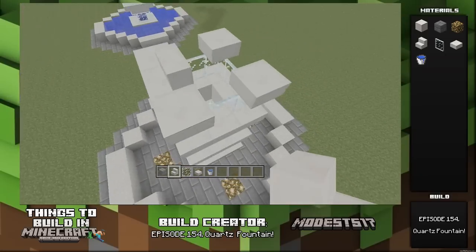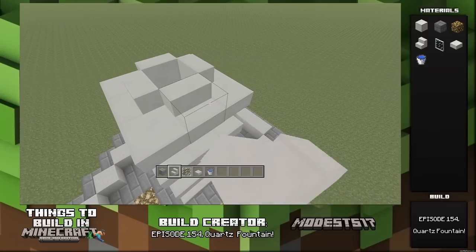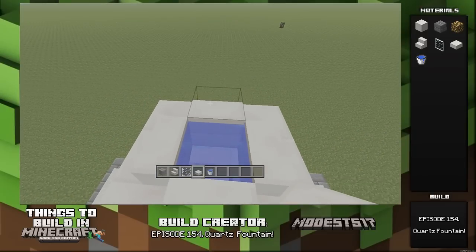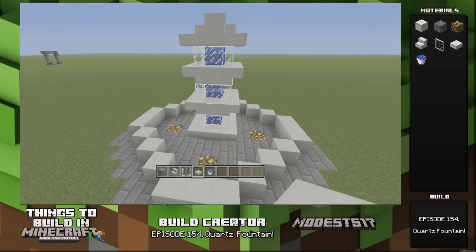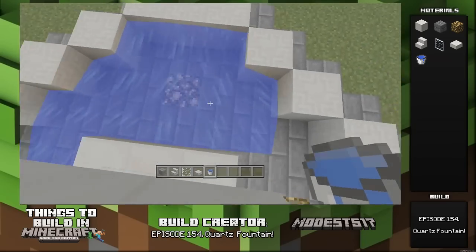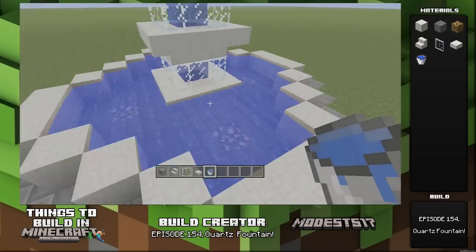Put water in — it'll flow down the pillar tower. Put a slab on top, then fill in the rest of the fountain with water. That's pretty much it — just a nice simple build. I wanted to do a fountain using quartz and this is what I came up with. If you enjoyed the video, please leave a like, it really helps me out, and don't forget to subscribe!